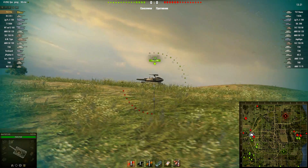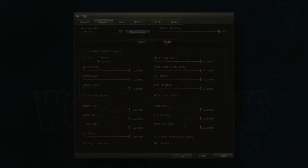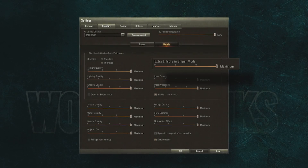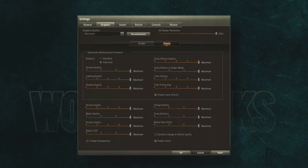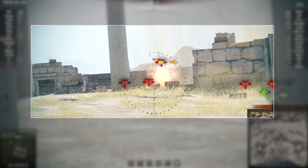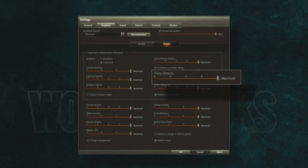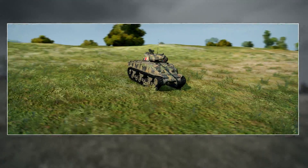Grass in Sniper Mode affects not only system performance but also gameplay itself — esports players turn off this option regardless of their computer configuration. Extra Effects Quality defines how smoke, dust, sparks, flame, explosions, and other effects will look. This parameter changes the number of particles in the frame, the distance at which they're displayed, and the composition and lifespan of the effects. Extra Effects in Sniper Mode adjusts the same effects in Sniper Mode — only sparks and tracers will be left if it is turned off. Lowering these two parameters may improve performance. The actual difference between the low and off slider positions is only several FPS. Flora Density sets the density of grass and low bushes, as well as the distance at which they're displayed by the graphics card. There is a 12-fold difference between the minimal and maximum values of this parameter.